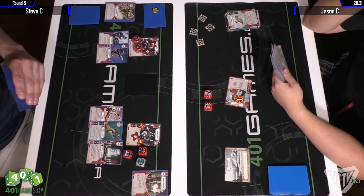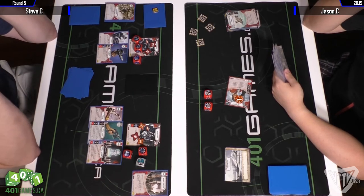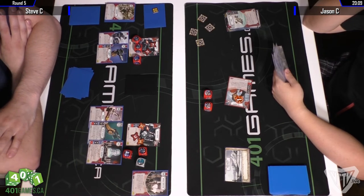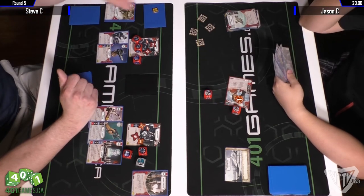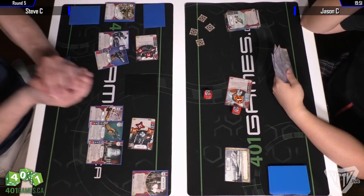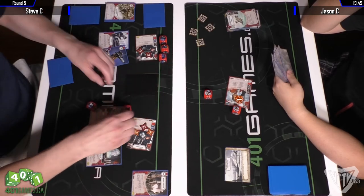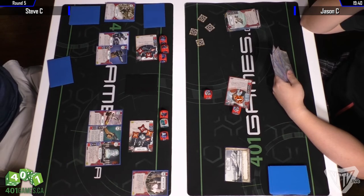That's the DH-17 blaster. We see another Undying Loyalty in Steve's hand — that's the card where he can heal a damage and then put it back on top of his deck if he spends a resource. But Jason disrupted the last resource in Steve's pool, and what a whiff.